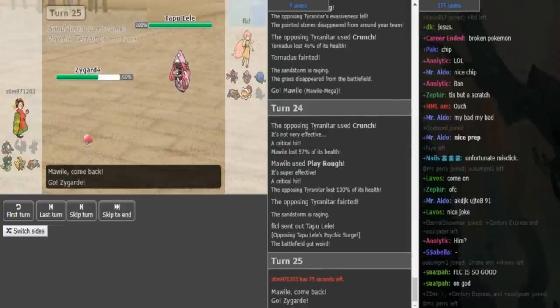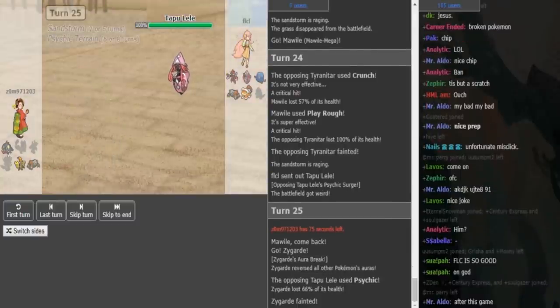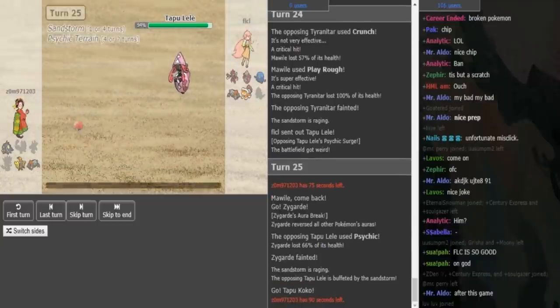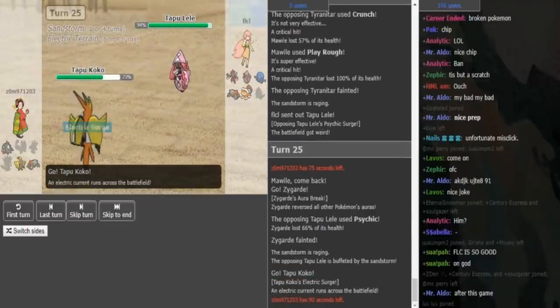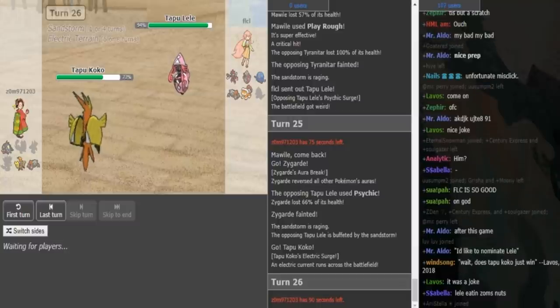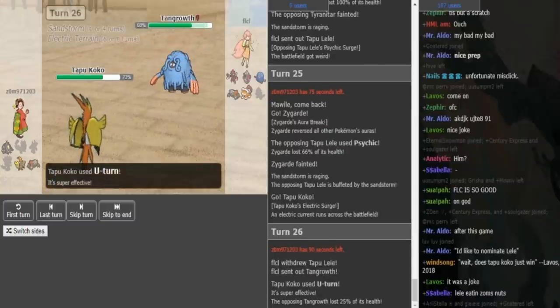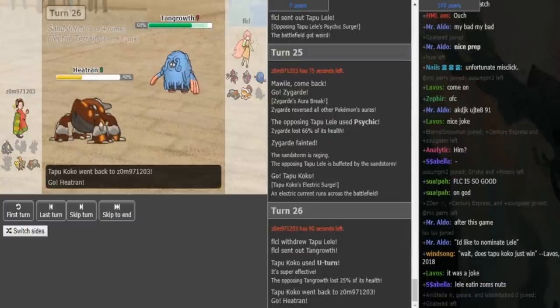He just sacks off the Zygarde here. He can now go into his Tapu Koko. FLCL definitely wants to preserve the Lele because it gets a kill whenever it comes in on Heatran or Morval. I think you just go into Tangrous.